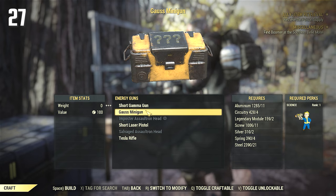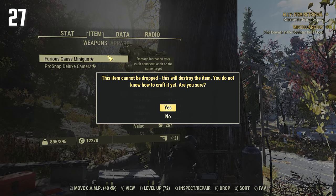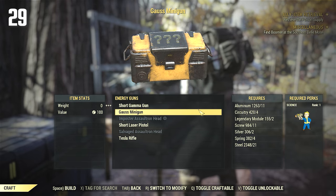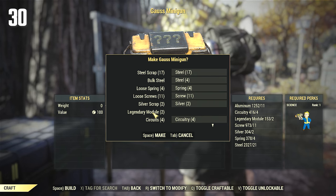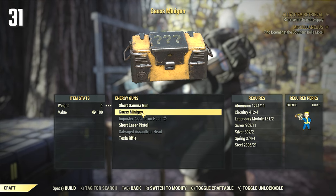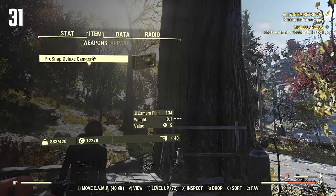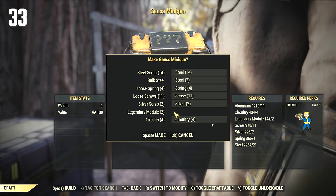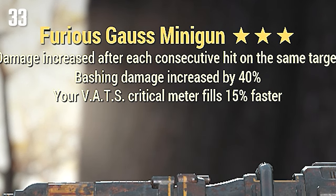Anti-Armor — that's a keeper! Anti-Armor, that's a keeper! Exterminators again. Furious — that's a good one. Stalkers. Hunters three star. Hunters again. Anti-Armor — another keeper! Heck yeah! Two Shot Faster Fire Rate — that's definitely a keeper.